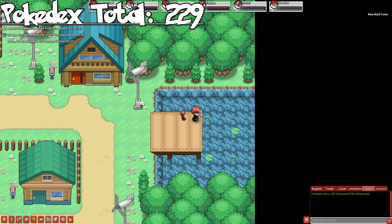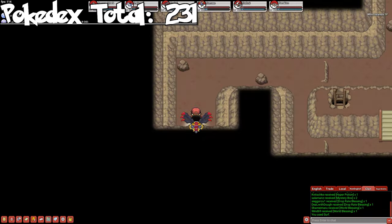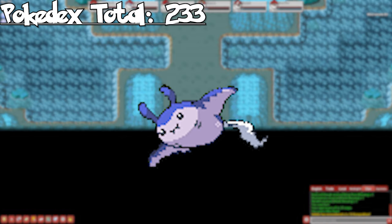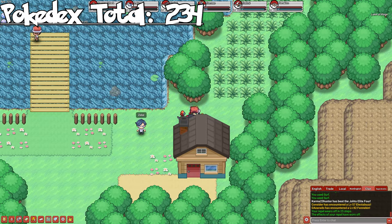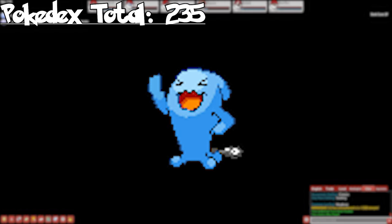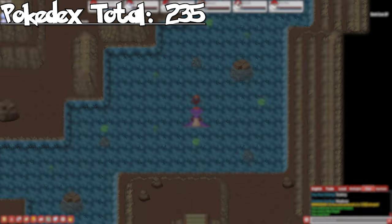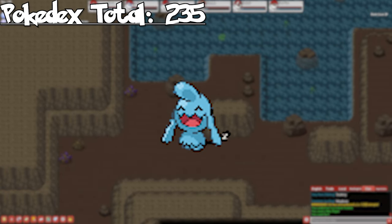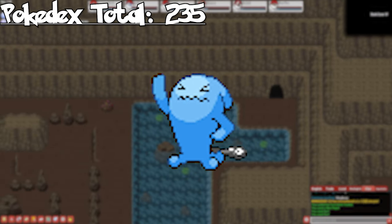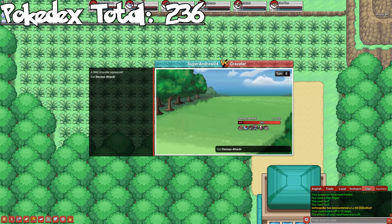Now let's move on to Johto. In New Bark Town, we can catch Chinchou through fishing — evolve it to get Lanturn. Skipping all the way to the Whirl Islands, we can catch Seel on all floors — evolve it to get Dewgong. Also in the Whirl Islands, we can catch Mantine through fishing on the lowest floor. At the Lake of Rage, we can catch Exeggcute — we won't be getting Exeggutor just yet as it's a stone evolution. And lastly, we can catch Wobbuffet in Dark Cave. I would highly recommend picking up a Wynaut from a Swarm because then you get two Pokedex entries instead of one by just evolving your Wynaut. However, you may get unlucky and not be online when a Wynaut Swarm is active, so let's just add Wobbuffet to the total for now. With Johto done, we end with a total of 236.